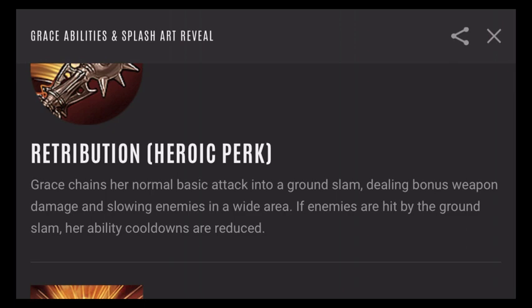We've seen cooldown reduction built into kit for different heroes — the first one I think of is Alpha. Her normal basic attack chains into a ground slam, and I don't know if that's a second attack or if it just changes the animation. It deals bonus weapon damage and slows enemies in a wide area, so her basic attack delivers a slow — kind of like a Frostburn or Shiversteel built into her kit. And then if enemies are hit, she gets her cooldowns reduced. That's a pretty epic perk.